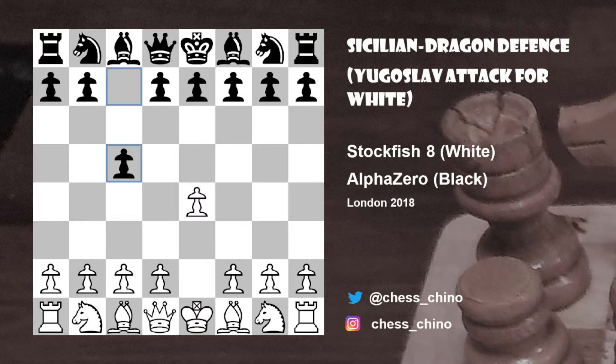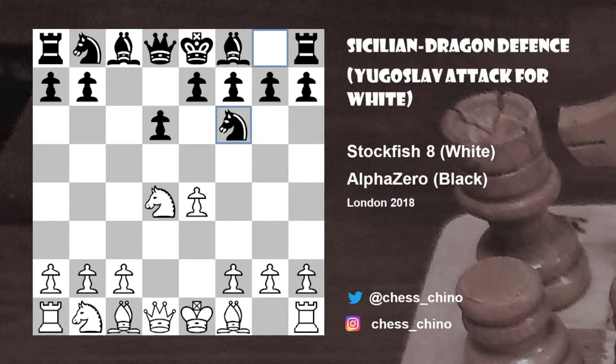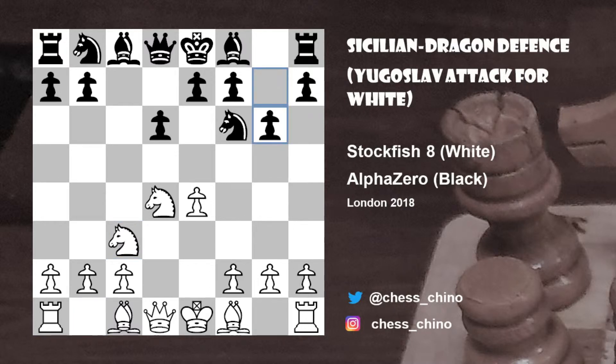So the game started e4, c5 introducing the Sicilian, Nf3, d6, d4 — all standard opening moves in the open Sicilian. Pawn takes d4, knight takes d4, knight to f6, knight to c3 defending the pawn, g6, bishop to e3, bishop to g7, introducing the Dragon Sicilian.